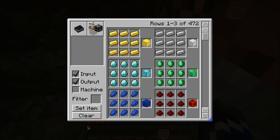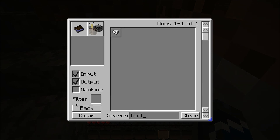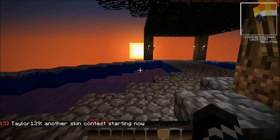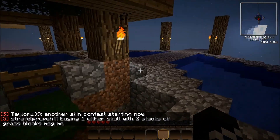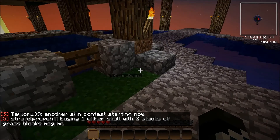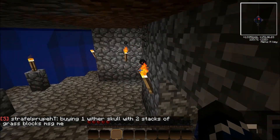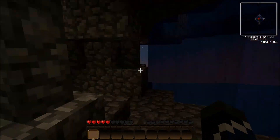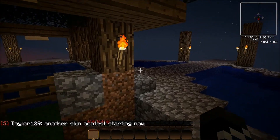I can use my crafting guide mod. I don't think you can make bottles of enchanting. Oh well, it would be pretty awesome because that way you could trade — like, I want six bottles of enchanting for two grass blocks. You could almost use experience as currency.